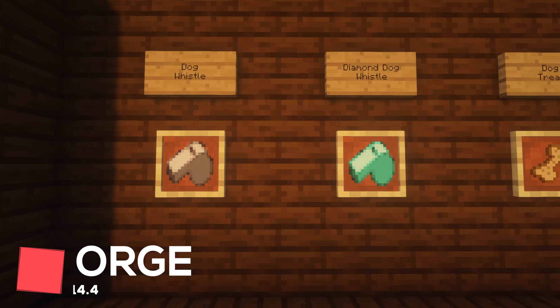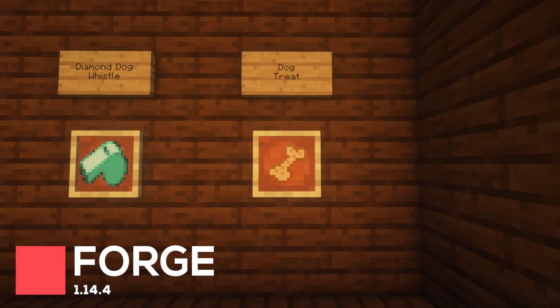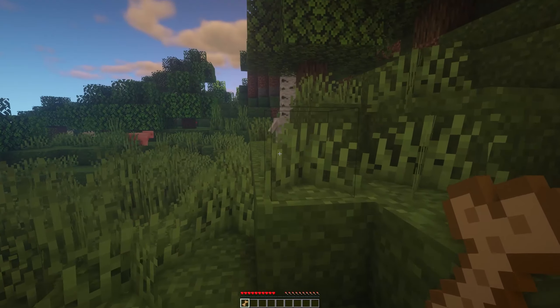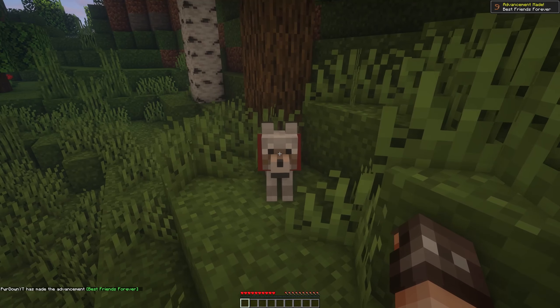Dog Whistle is a mod that'll add three new items to your Minecraft world: the Dog Whistle, the Diamond Dog Whistle, and Dog Treats. Treats are a new food item and can be given to Wild Wolves to tame them instantly, so you don't have to waste a lot of bones.